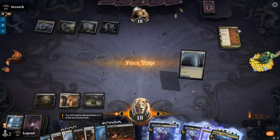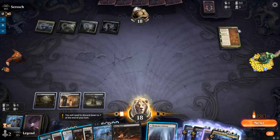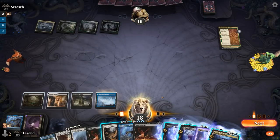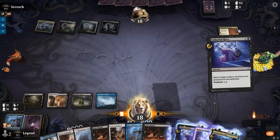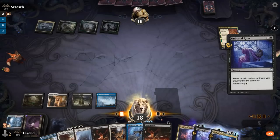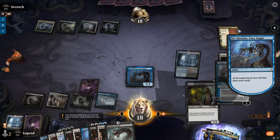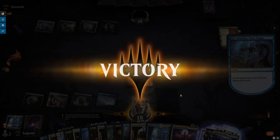Binding the Old Gods deals with our Praetor, but we can bring it right back until the opponent runs out of answers and has to discard their hand. We could also go with Unburial Rites to get to draw seven cards again — and our opponent has seen enough. On to the next one!